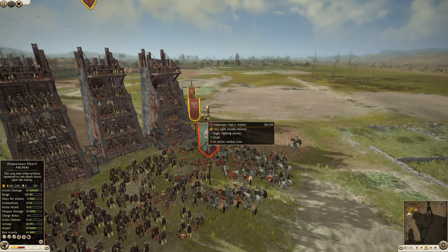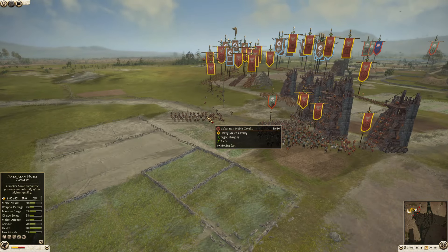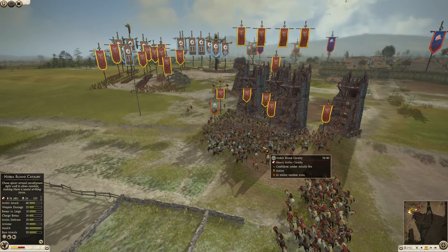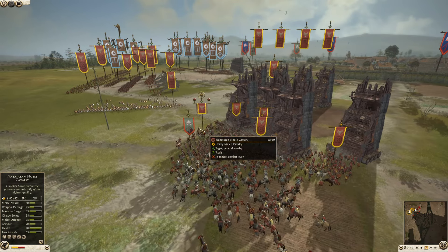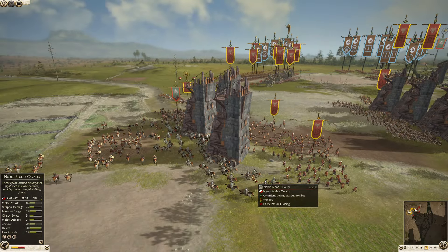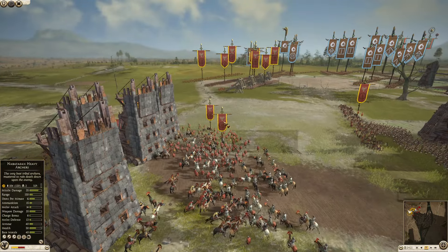The noble blood cavalry is going to charge right in — oh, that is going to hurt. These Nabatean heavy archers are definitely not cheap, and this noble blood cavalry should be able to get a decent amount of kills. Now we've got the Nabatean noble cavalry general coming in to try and stop this madness, as well as multiple units of axe warriors charging in to stop them from decimating these archers. The noble blood cav has 32 kills, 70 out of 80 men remaining. The archers start marching away, but this cavalry is not going to stop — he's going to chase them down and make them suffer for trying to run.